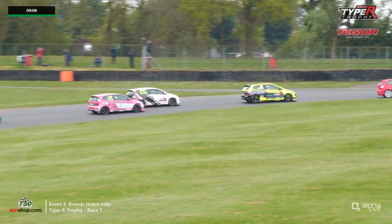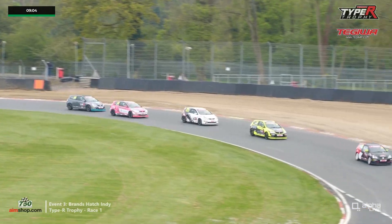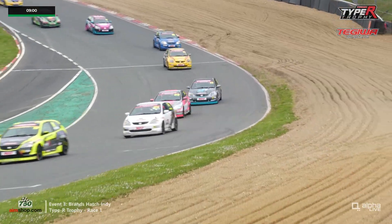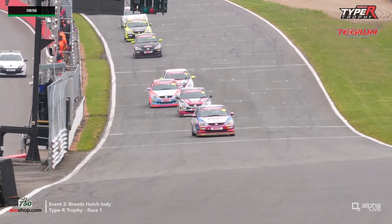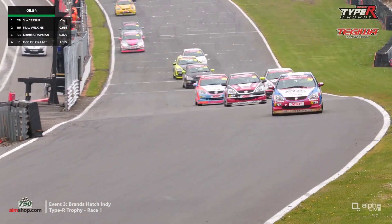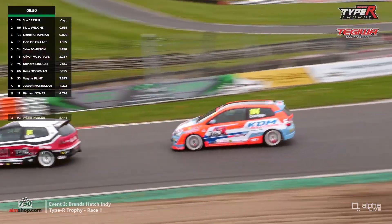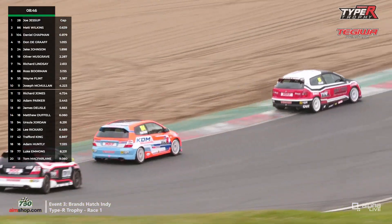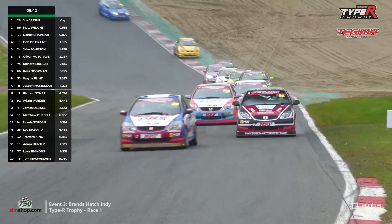And a look up the inside there. Battle for second on up across the line behind Jessup. De Graff's at the back of this group now, having qualified on pole. He's fourth into Paddock, and he still is there — Jessup, Wilkins, Chapman, de Graff — and a gap back to Johnson and Musgrave and the rest.